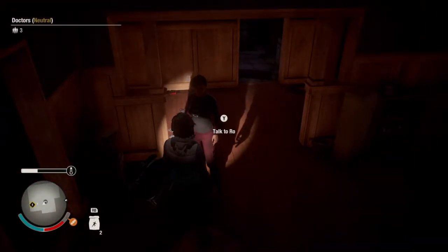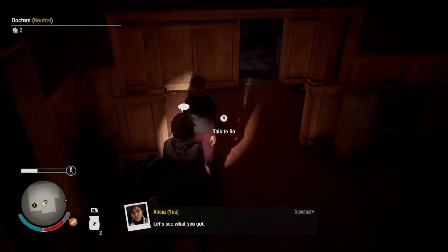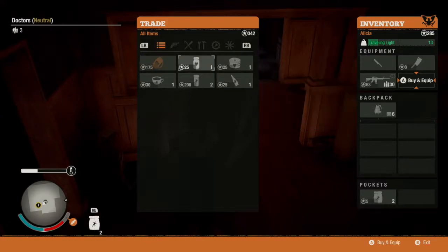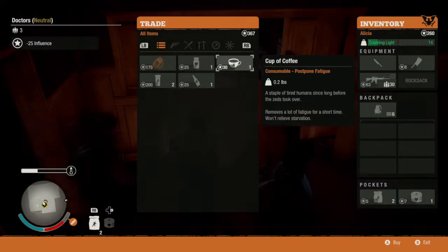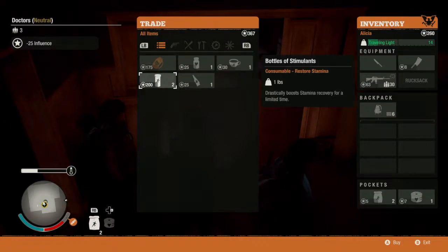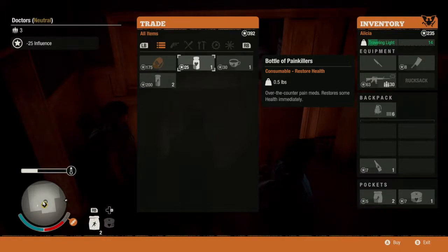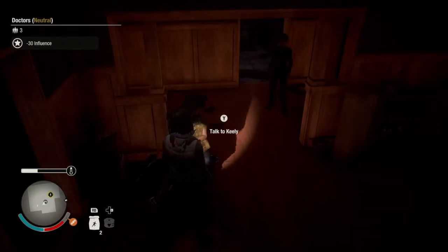Who do we speak to? Seems like they've got a trade - oh my god. Two real resources. We definitely need at least one of those. Is that a Molotov? Oh that sounds good, we'll take that. And a cup of coffee. Sweet.